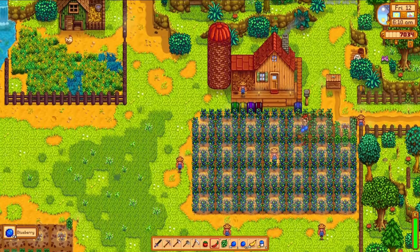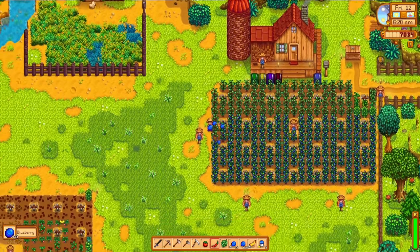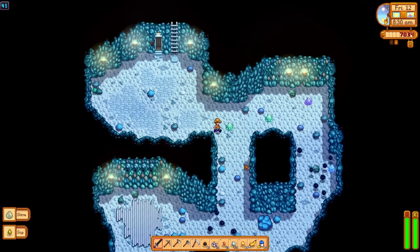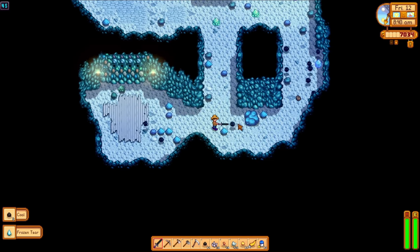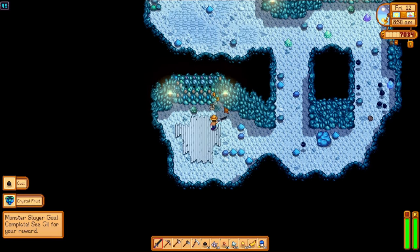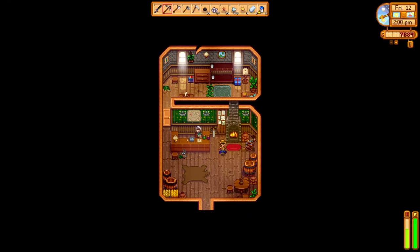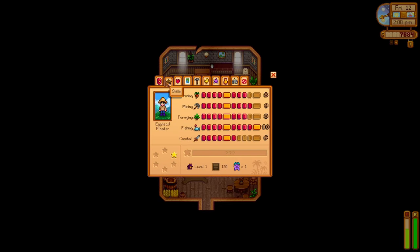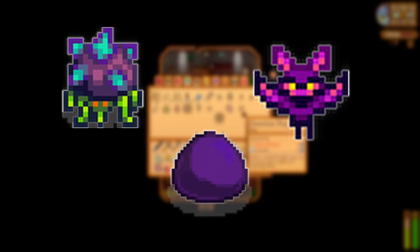On the morning of day 12, our blueberries are ready for their first harvest — our cash crop this summer, so most of them will be going to the shipping bin. Throughout my mining adventures, I'm making periodic stops in the floor 40 to 60 range targeting dust sprites for coal, and this also serves a second purpose: there are monster hunting goals that provide rewards as you complete them. Slaying 500 dust sprites rewards us with a ring I really want. On day 12 I have enough kills, so I visit the Adventurer's Guild, where you can buy and sell weapons and collect goal rewards. Gil rewards us with the Burglar's Ring — while wearing it, monsters have a greater chance of dropping loot, which will really help our coal reserves and will also be very useful in Skull Cavern.